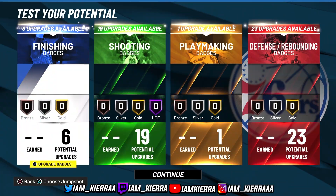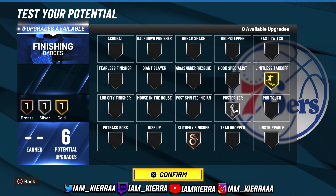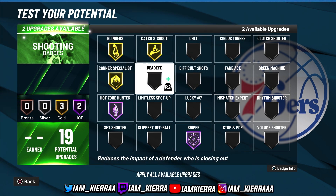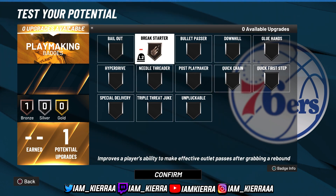Now let me show you the badges I'll put on this build. For finishing, I would do slithering and then posterize — I like posterize even though a lot of people say they don't need it. If you have extra badges from hitting level 39 in previous seasons, you can put them here or on playmaking. For shooting, go with Hall of Fame Sniper, Hall of Fame High Zone Hunter, Hall of Fame Catch and Shoot, Gold Blinders, Gold Corner Specialist, and Bronze Dead Eye — or if you don't care about Dead Eye, just skip it since you're a popper. Corner Specialist, Catch and Shoot, and Sniper are your three most important shooting badges as a popper.